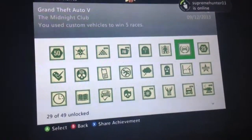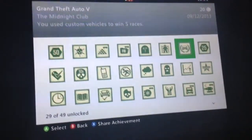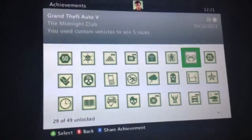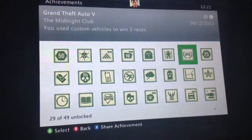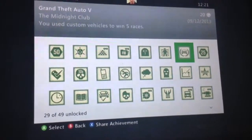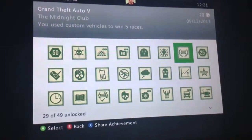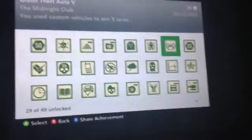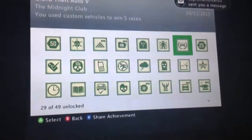Custom Vehicles — you can do this by doing a bunch of races and using your custom vehicles for them. Or you can do it with your mates and just let your mates keep winning races using your custom vehicle until you get the achievement. You don't have to use five different vehicles, you just have to use one.